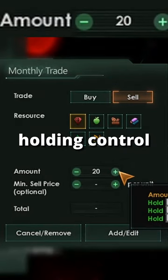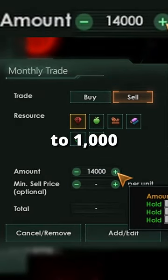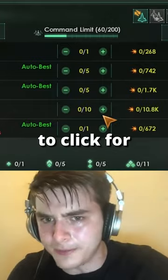Don't click one by one. Holding Control increases your clicks to 10, Shift to 100, and Control plus Shift to 1000. Perfect for trading or whatever you need to click for.